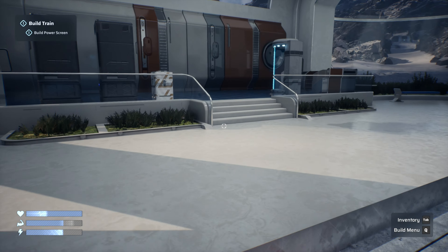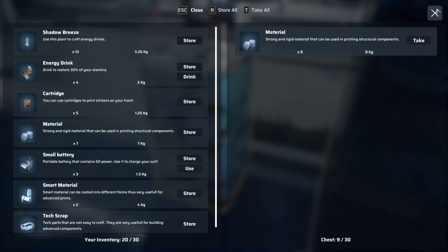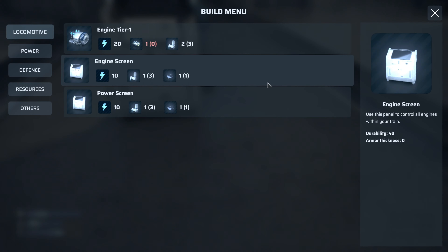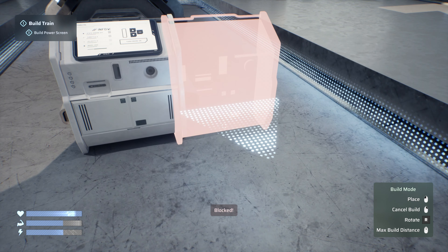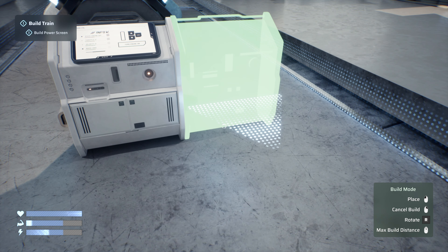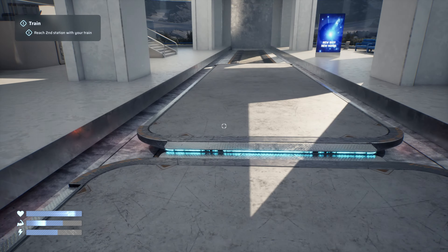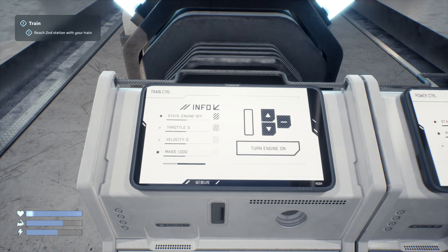We still need the screen. It seems I can store stuff, so let's store 10 materials in there. Power screen — let's put that next to the engine. 'Congratulations, now you have a functional train — explore the frozen world and unlock more modules such as walls and power generators.' So we can actually drive this right now. We can turn the lights on and off, and turn the engine on or off.